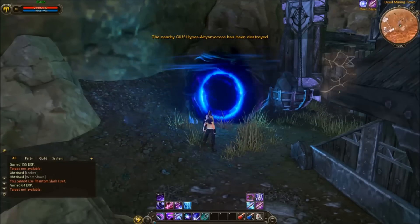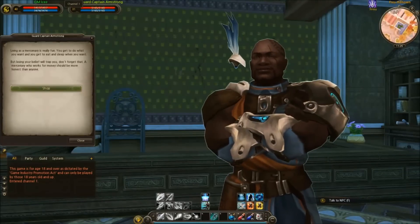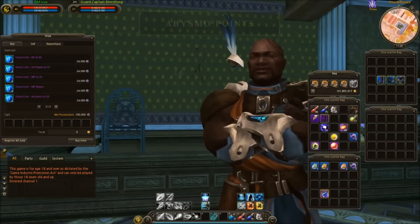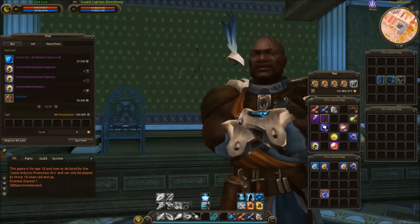So I mentioned abysmo points previously, but what are they used for? Purchasing really, really helpful items, of course. The merchant is located in Frey Hilltown, and clicking on Shop will bring up all of the items you can purchase. Be careful though, as the points are slowly acquired over time and these can get expensive.